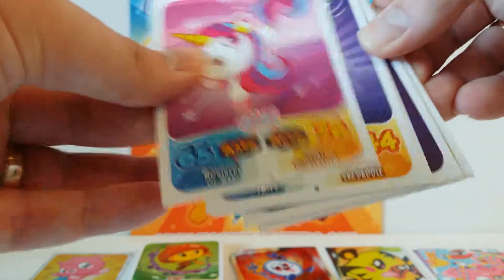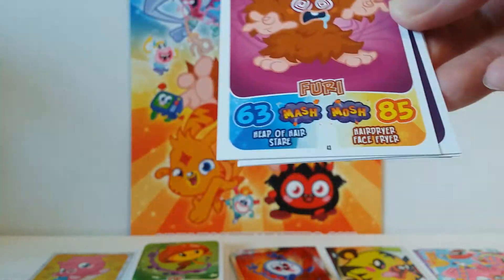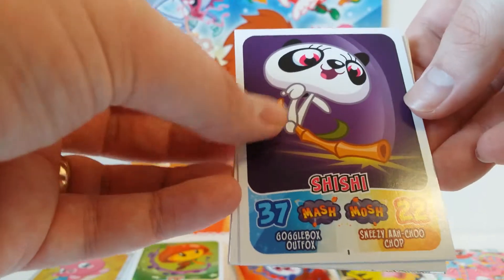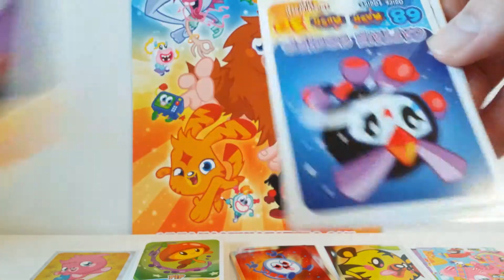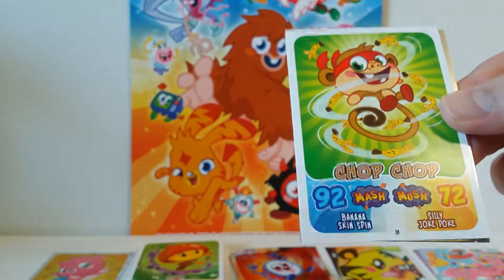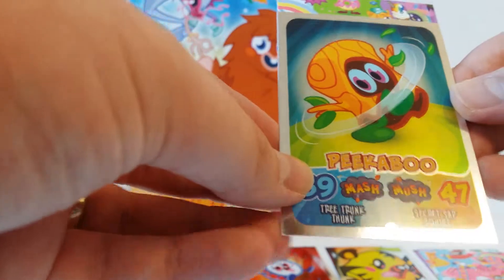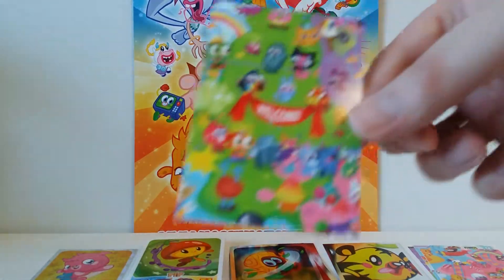So we've got Gigi, Ruffles, Ferry, Shishi, Captain Squilk, Chop Chop, another foil — Peekaboo — and another piece to the puzzle.